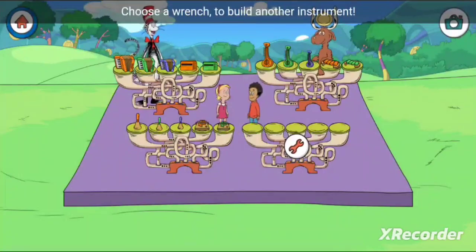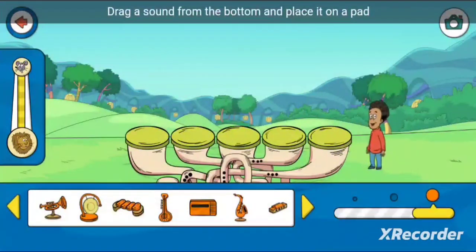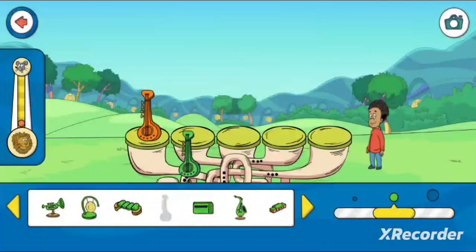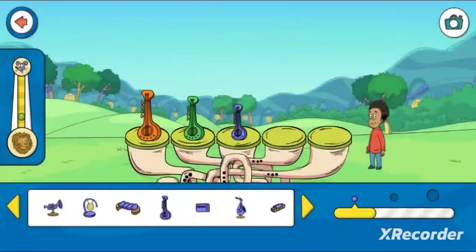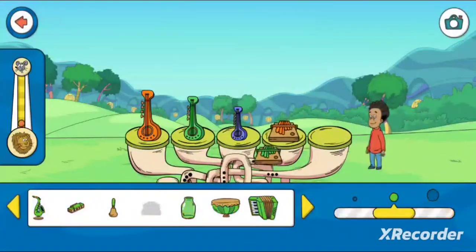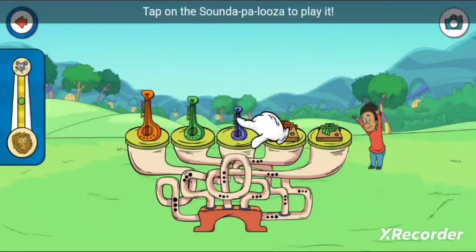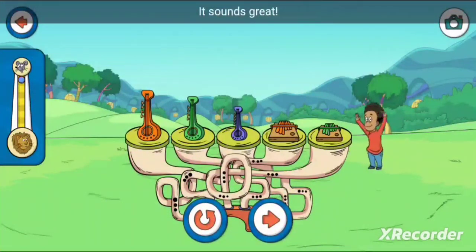Choose a wrench to build another instrument! Drag a sound from the bottom and place it on a pad! Tap on the Sound-a-palooza to play it! It sounds great!